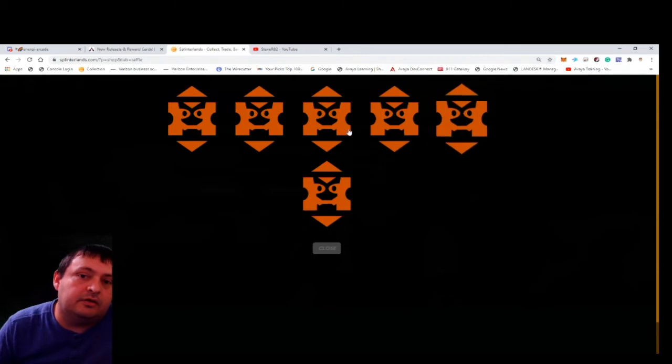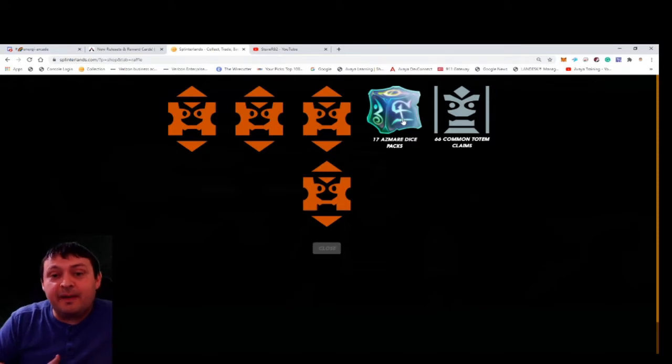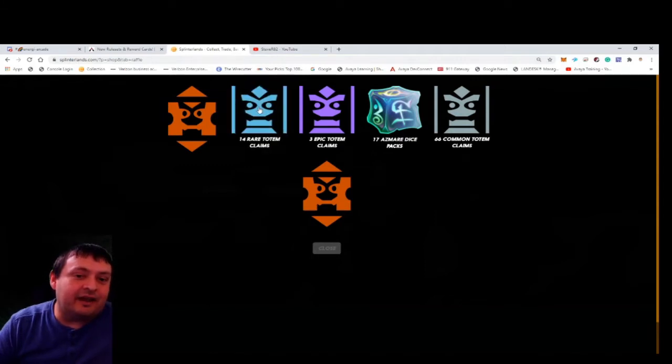Let's start flipping. First: 66 common totems — that's not bad, that's a good amount. Common totems will definitely be useful to throw on common lands, and 66 is not a bad number. Next: 17 Dice packs — I did want to win Dice packs because I don't have that many, so that's pretty cool. And then: 3 epic totems — that's pretty cool. I don't know if I'm going to get a legendary with only three flips left, but at least I got three of the epic ones.